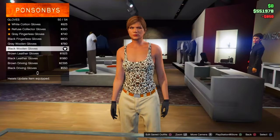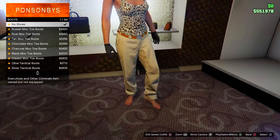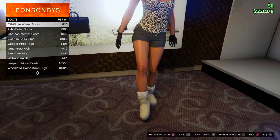From there go over to shoes, then boots, and scroll down until you get to the pink cowboy boots. Make sure you purchase these.